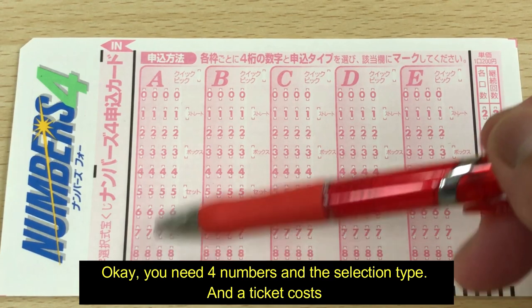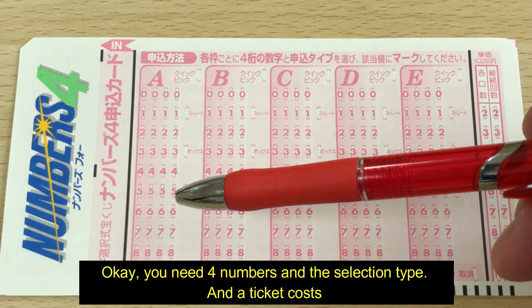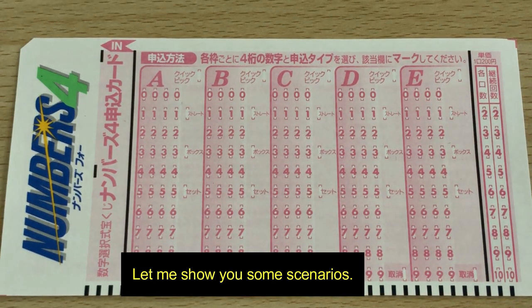You need four numbers and the selection type. A ticket costs 200 yen. Let me show you some scenarios.